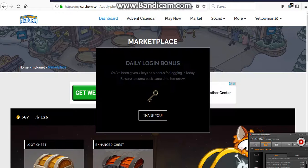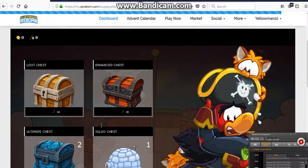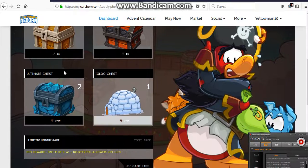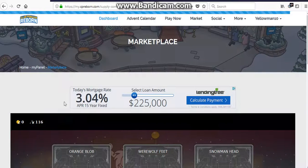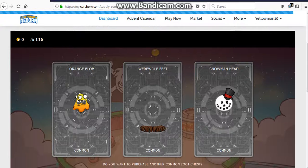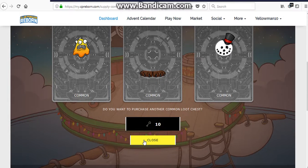Let's see if that opens any loot chests. Alright guys, we are at the market and we have another daily login bonus, so now we got two keys. And we are going to go over here — I think it's this one. Let's see what this one is. So we have orange blob, werewolf feet, and snowman heads. That is just so cool, I love that.